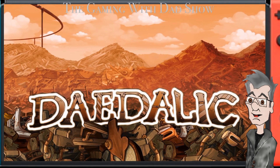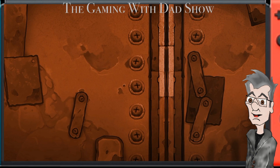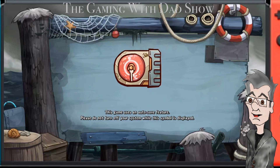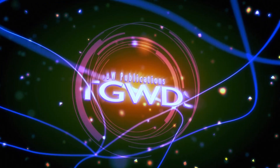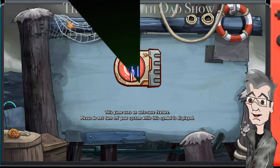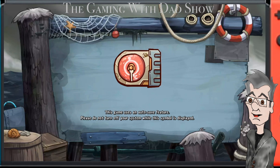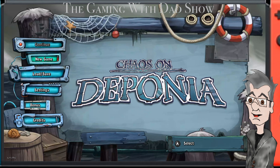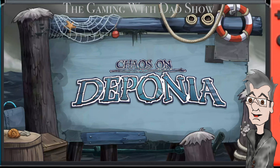Hey everybody, it's me, Dad. This is the Gaming with Dad Show, and we are playing Chaos on Deponia. Welcome to the Gaming with Dad Show. More than likely saying that incorrectly, and you know what, I don't care. I've heard it both ways. You say tomato, I say get the hell out of my house. This game is available on the Nintendo Switch.